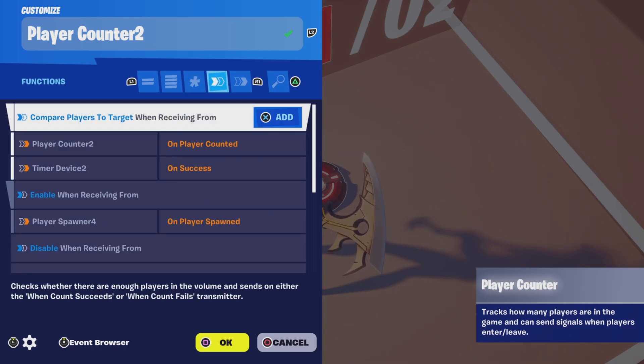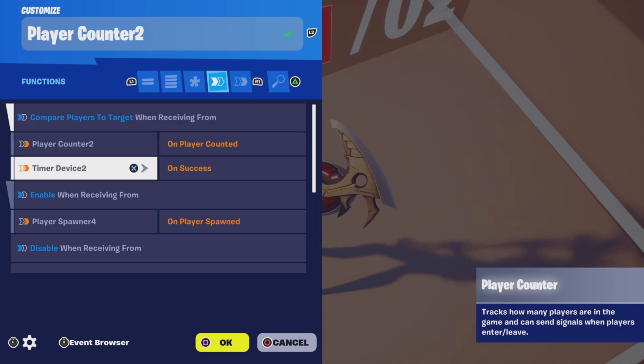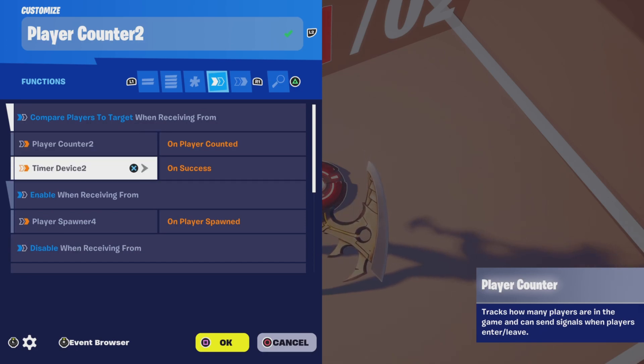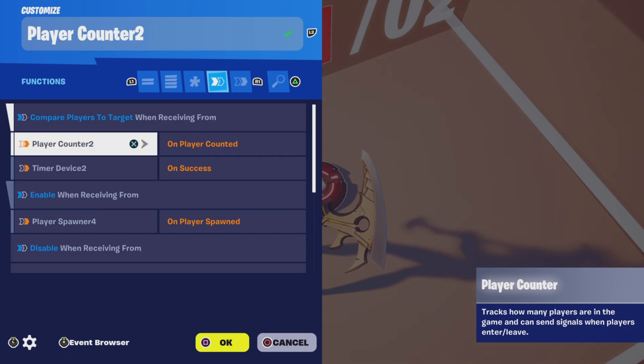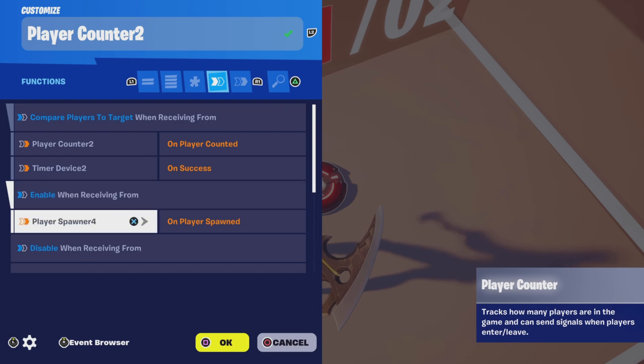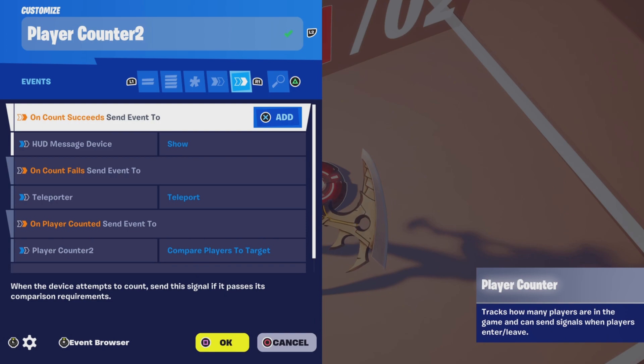For functions, we're going to compare players to target when receiving from the player counter on player counted and then timer device on success. I have two here because when we remove the timer we're going to compare to target when the player counter is counted. We're going to enable when receiving from the player spawner when the player is spawned — you can choose the team one player spawner when the first player spawns into the map; that would be the best one to use.